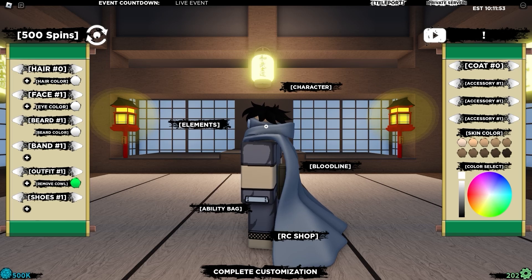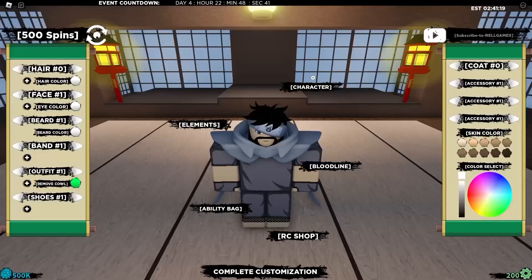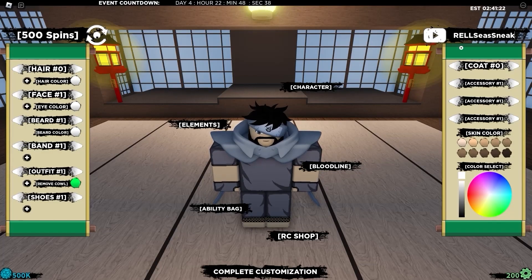The next code is called Borough Comma, which is one of the latest codes. It actually gives 50,000 real coins and spins. Add an exclamation mark and boom — accepted, as you can see on the screen. That's an exclamation mark by the way.